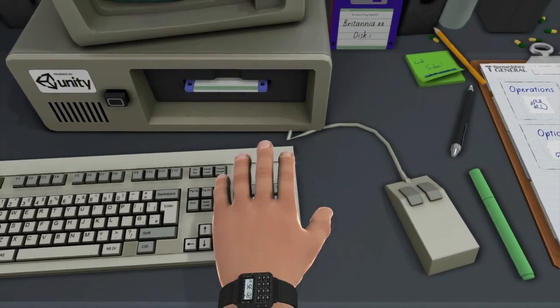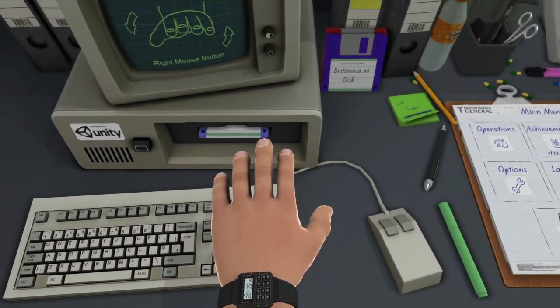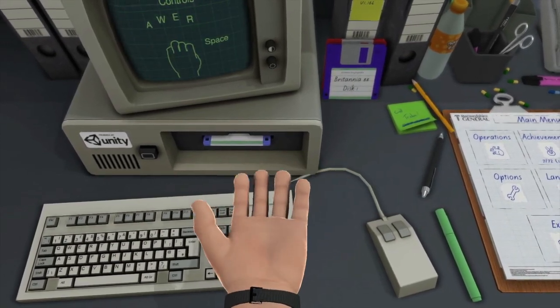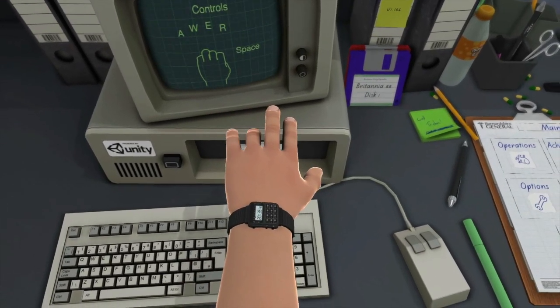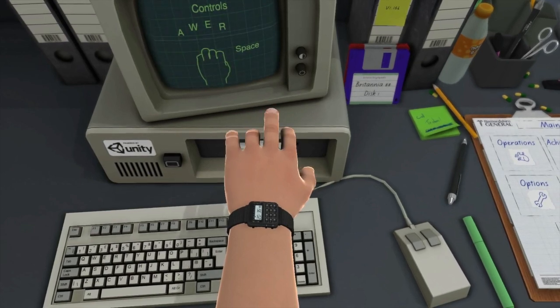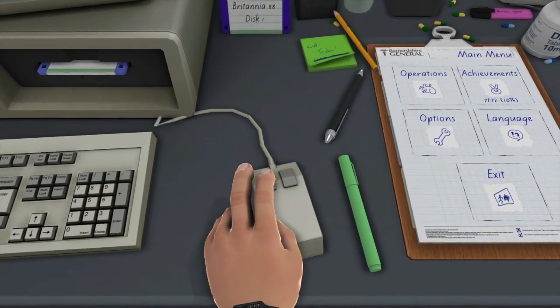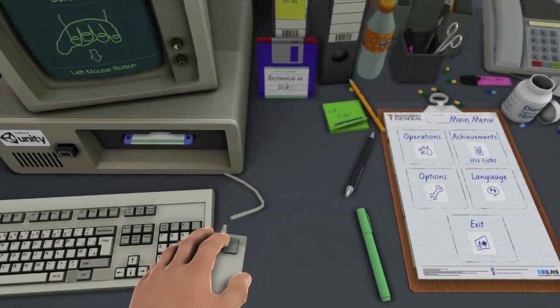Left button moves him down and let go moves him back up. With the right button, which allows you to twist and turn, and also wave hello. And then, as this magic screen is telling us, we've got A, W, E, R and space to do finger things for grabbin'. As shown badly. There we go, look.